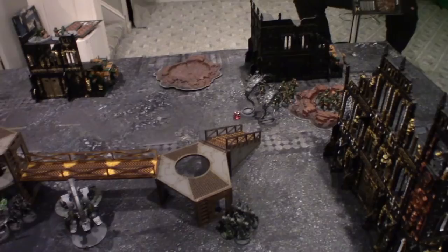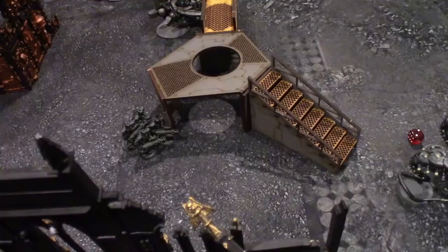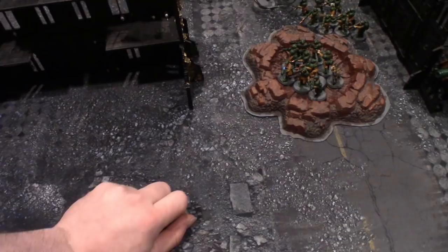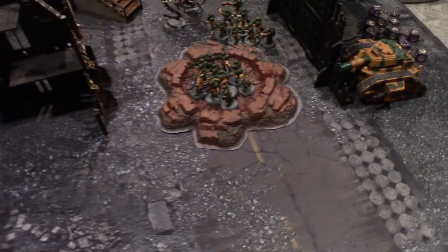On to shooting. Eight Tesla Carbine shots from the Immortals into a Neophyte squad not in cover, hitting on threes — four hits, one wound from wounding on threes — the Neophyte saves on a five-up. The Warriors fire nine shots into the heavy weapons team, hitting on twos with Wave of Command — five hits, three wounds, three five-up saves of which two are made — one team member dies and another takes a wound.